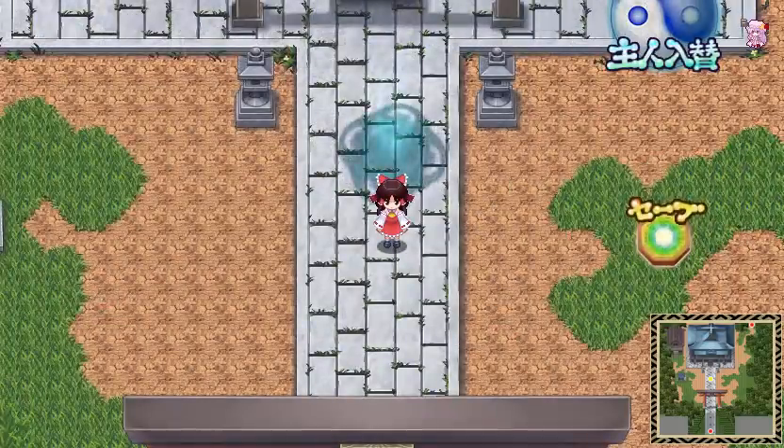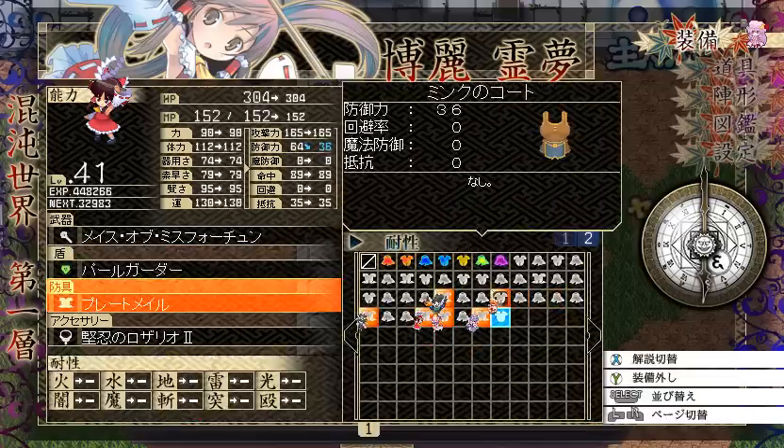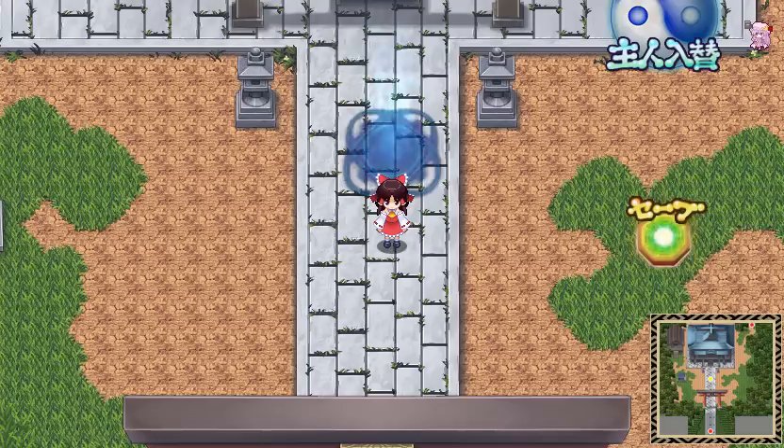There's one more item I found — from the Undine. It's an Undine armor with 36 physical defense. That's it. Not very interesting at all.